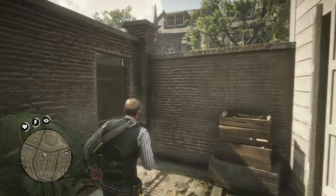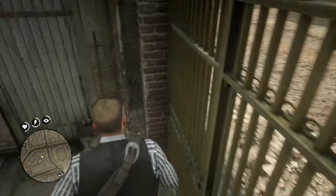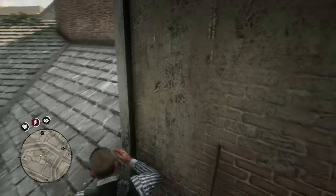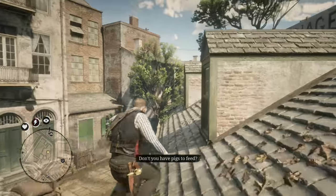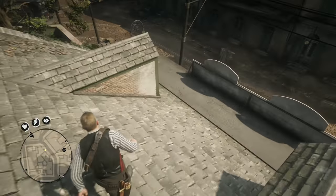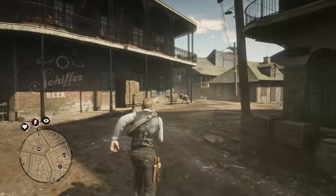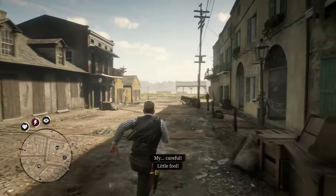Uh-oh, go! Go go go go go. Man, parkour — Assassin's Creed vibes. Is he beyond the roof? Oh, I think he is. Oh, he jumped down — he's on the outside. You're making a fool of yourself! Oh my God. I don't blame the kid for running all this far — for 2K he can buy a house with that money.